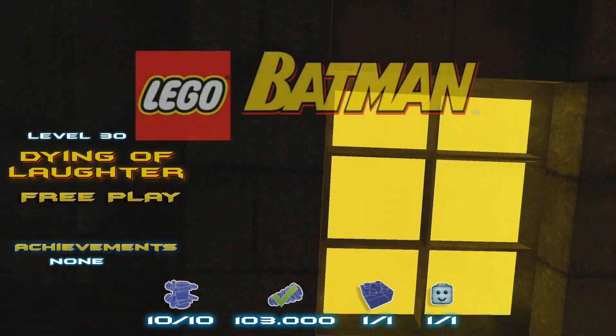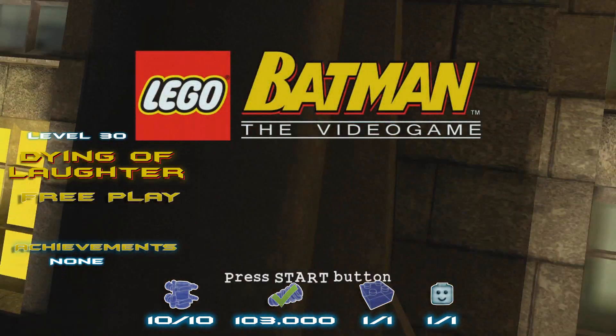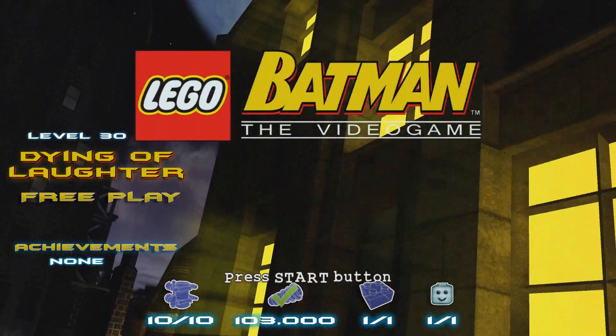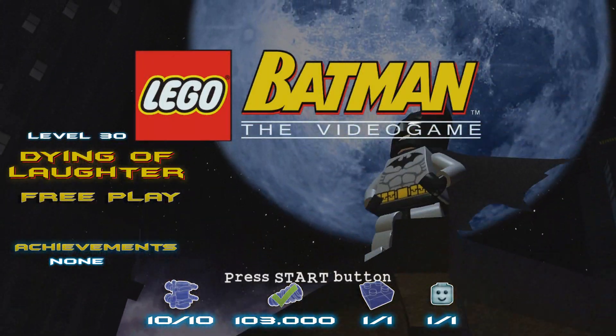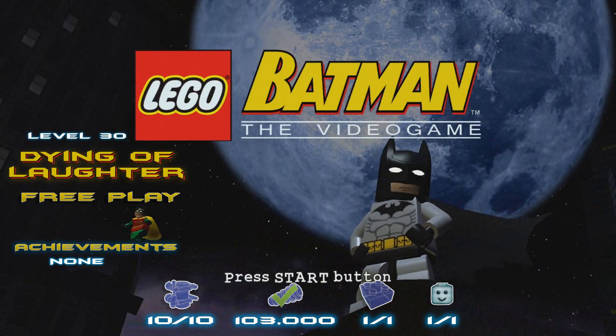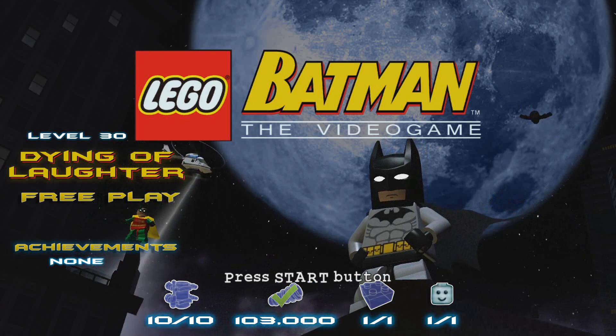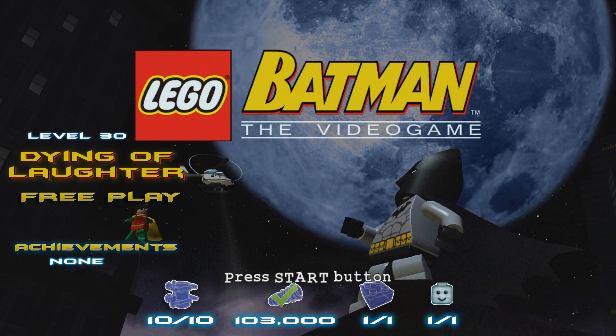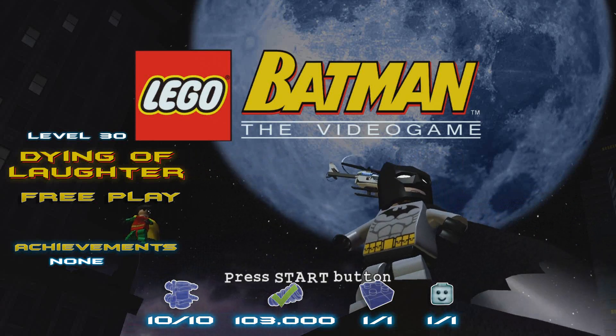What's up guys, Brian with Happy Thumbs Gaming here, back with another Lego Batman. This is actually the final villain level of the free play — level 30, Dying of Laughter. We're going to get all 10 mini kits, get that stud requirement, find the power brick, and the hostage — well, that's kind of another story.